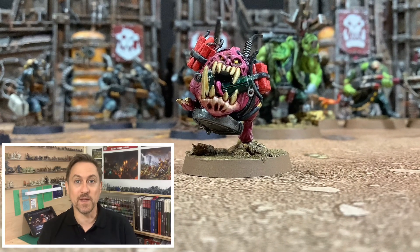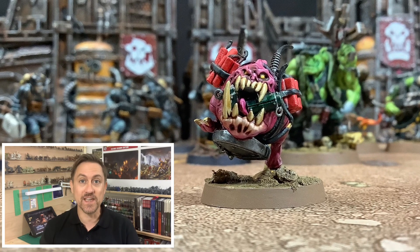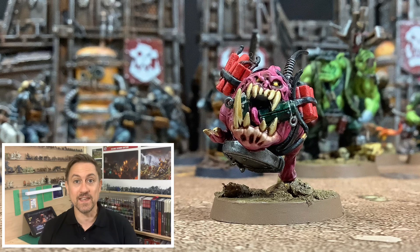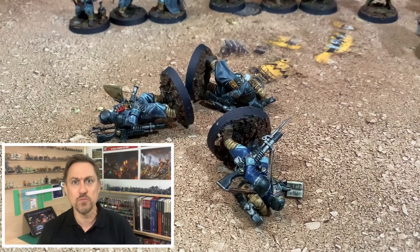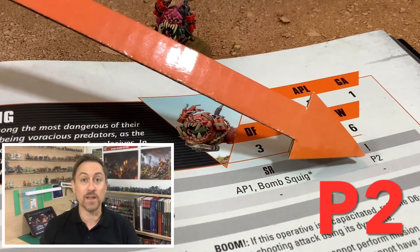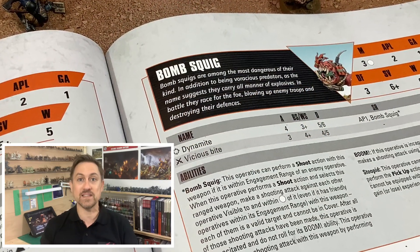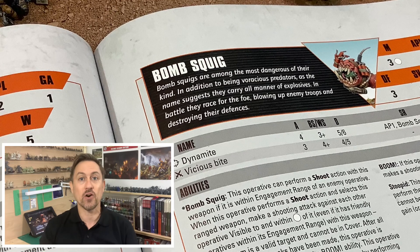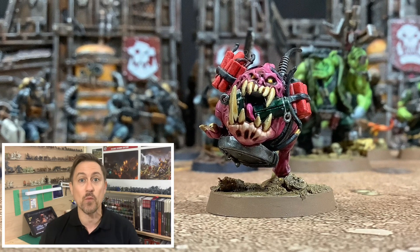The bomb squig really stood out to me and I can't wait to include him in my next battle with the Orc Commandos. He had a great activation — he exploded and was then incapacitated, but he inflicted 42 points of damage in that one activation, which is crazy, against three of the troopers. Having the special rule of AP1 and then the critical hit special rule of AP1 means he can actually get up to AP2, so armour penetration 2 really did some serious effect.